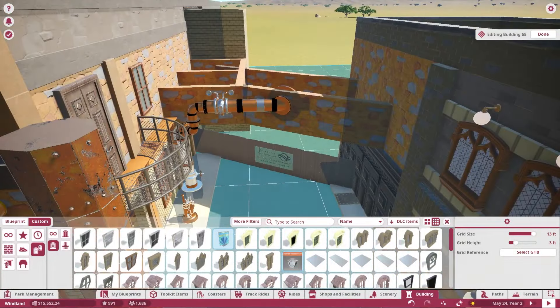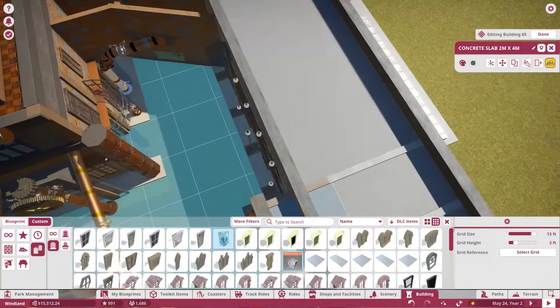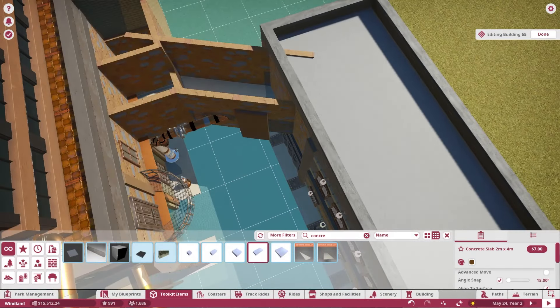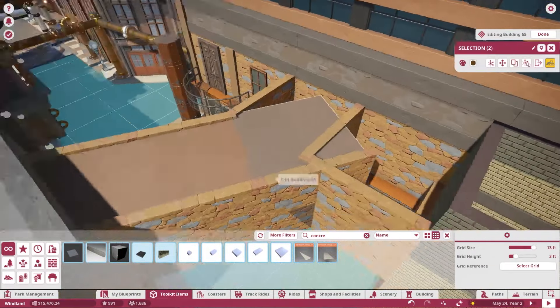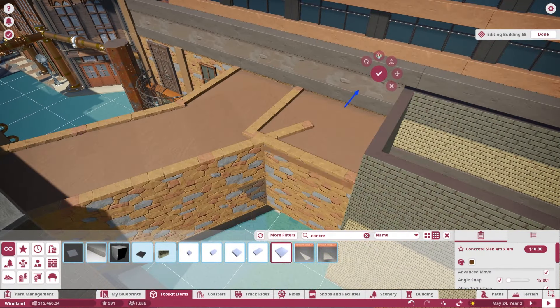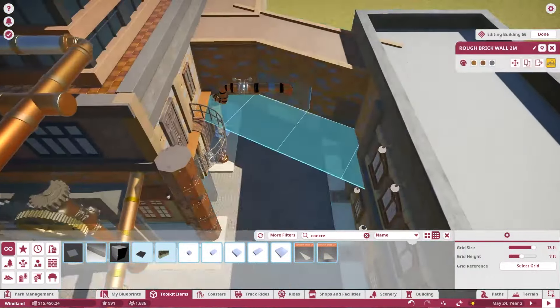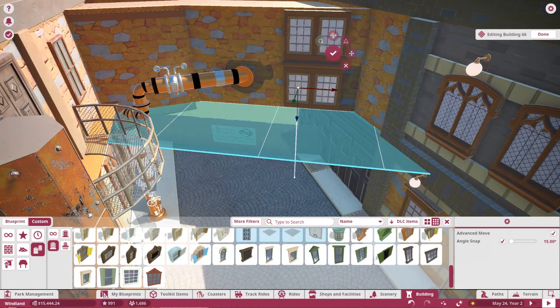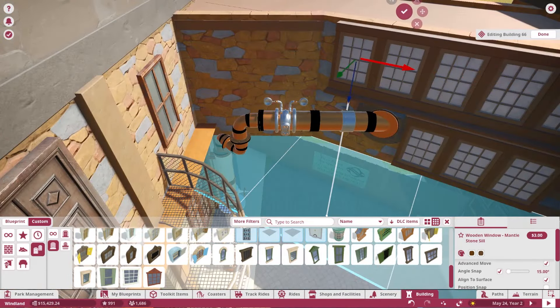I actually do some lighting inside the building for the flat ride — the Gears of Fear ride — and it turned out pretty cool. We're going to add some more details in the next episode just to kind of finish it up and finish the theming on the inside of that building, because the queue line needs a little bit more theming and we'll definitely look into that going into the next episode.